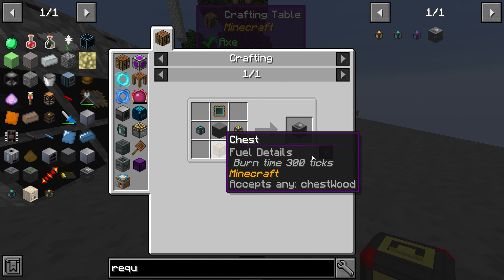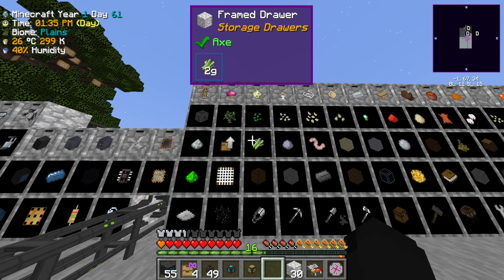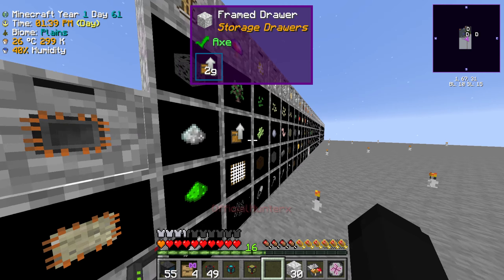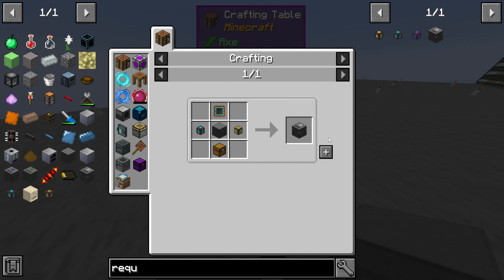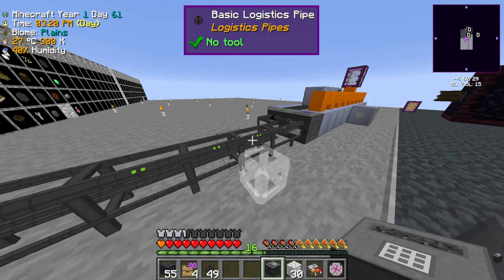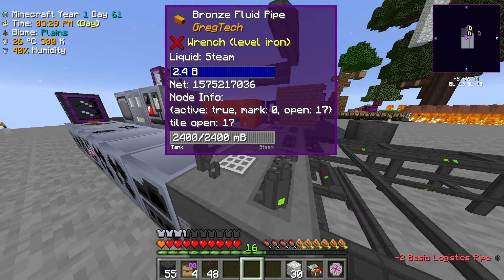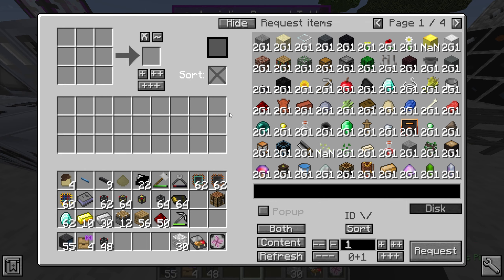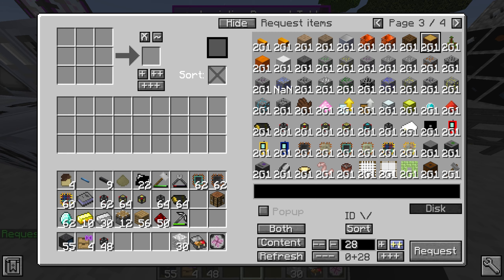We're pretty much ready to make the request table now. It's gonna require a chest and one of those machine block casing things. I cannot wait to get this request table — being able to search for stuff is going to be a game changer. Boom, just like that we have access to the logistics request table. Put this on our network and add a logistics pipe to it.